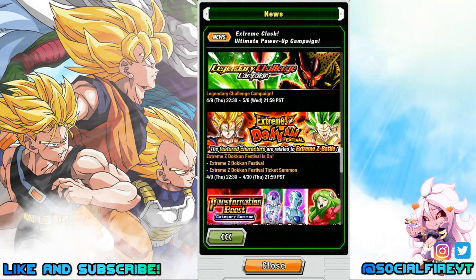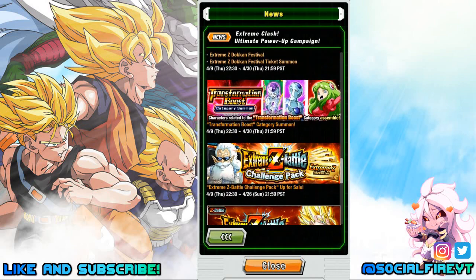The Extreme-Z Dokkan Fest Banner — both the Banner and Ticket Banner — drops April 9th and is available through April 30th. We also have Transformation Boost Category Summons starting April 9th through April 30th. Definitely pick up some Transformation Boost units if you plan on farming the EZA for AGL Super Vegito, because that will be the weakness for the EZA.